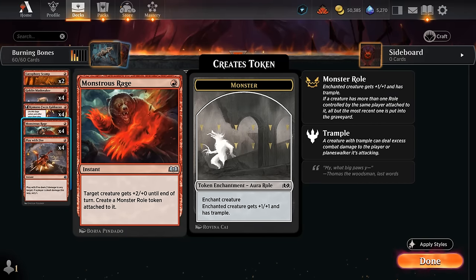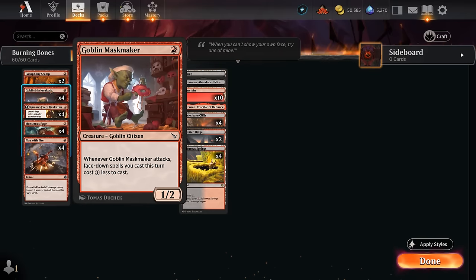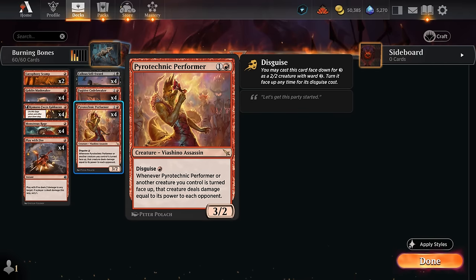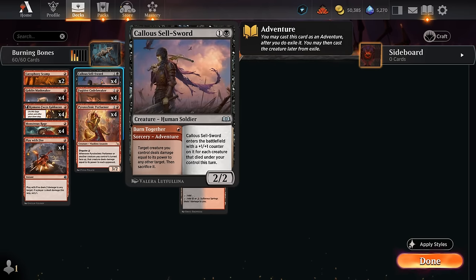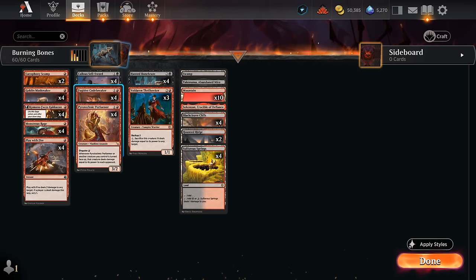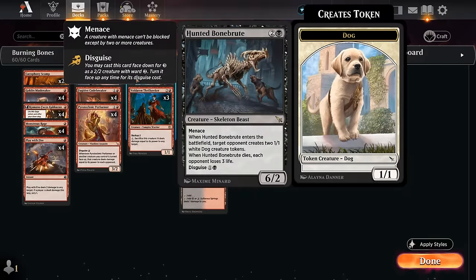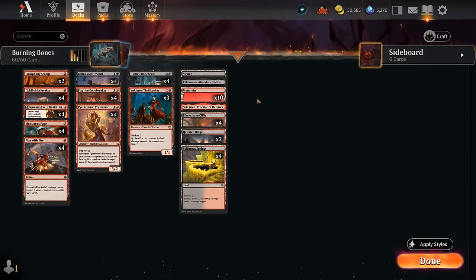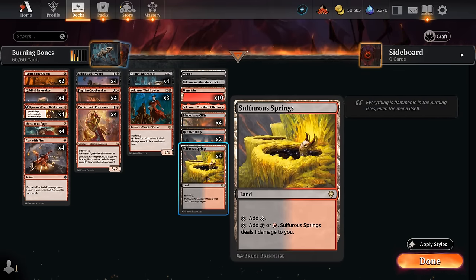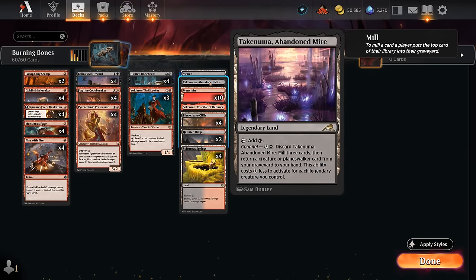We've got some cheap instants — Monstrous Rage is very important to push through damage, makes it easier for Mask Maker to keep attacking and giving us that discount, and can also be very effective in combination with Performer, turning our creatures face up after casting or in response to a trigger to increase damage significantly. Play with Fire gives us a bit of interaction and another cheap burn spell to maybe close out the game, and can also discount the Codebreaker by adding instants to the graveyard. For the mana base, we want to be heavy on red sources since we don't need much black, so just two Haunted Ridge and then Blackleaf Cliffs, Springs, plenty of mountains, and some channel lands.